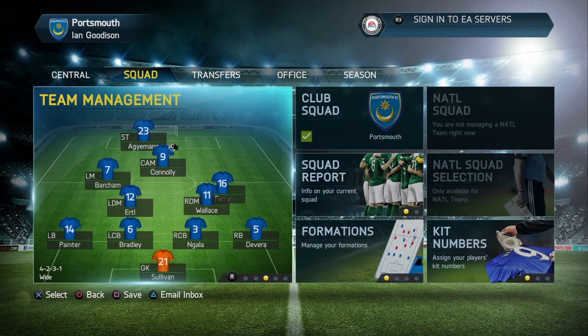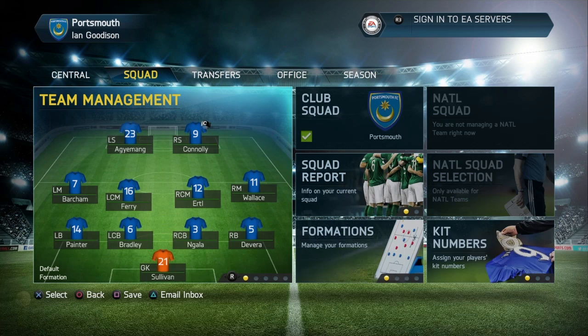If you have any input regarding the playing staff or problem areas on the field, and if you can remember as far back as FIFA 14, please do help me with suggestions - I very much appreciate it. We'll start with the goalkeepers. Sullivan is rated significantly higher than veteran Phil Smith, so he gets the nod in goal.